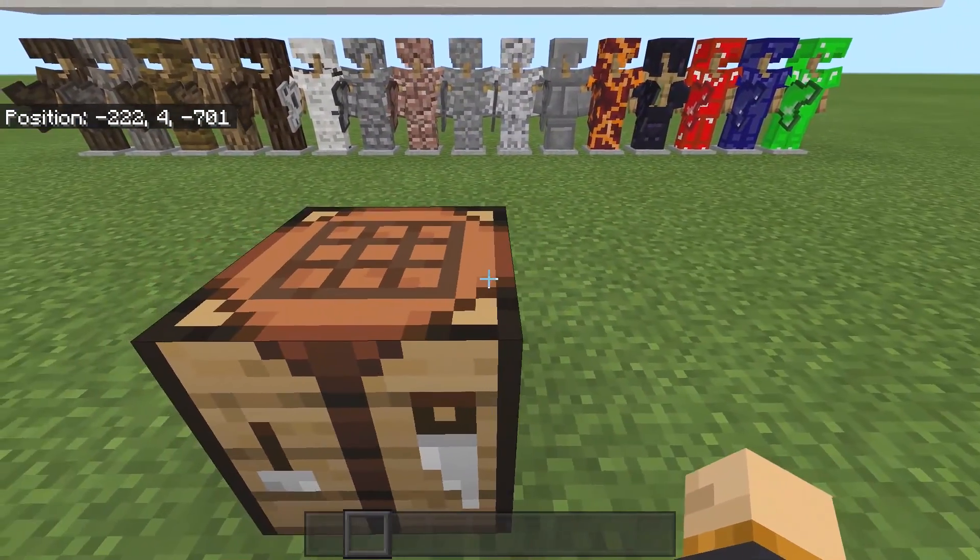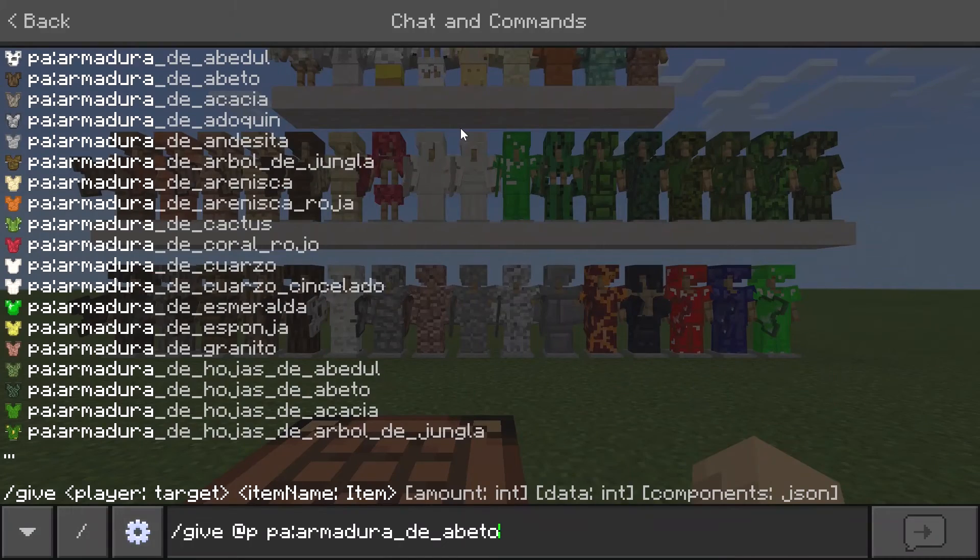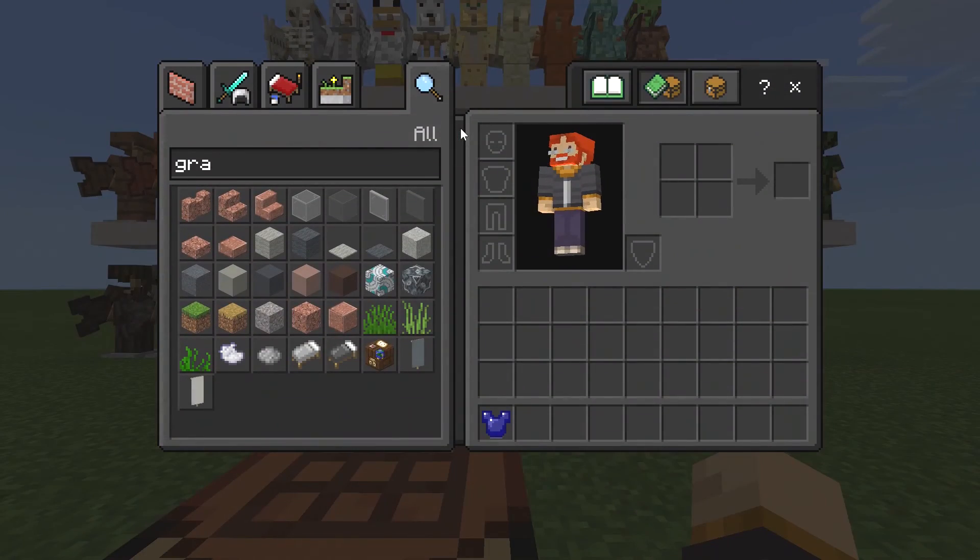If you want to get access to this add-on, there will be a link down below in the description. Now, the first way of getting the armors is by using commands, but just keep in mind that you're not going to be able to read it if you don't know Spanish, because it's literally all written in Spanish. But you can also go ahead and craft them.